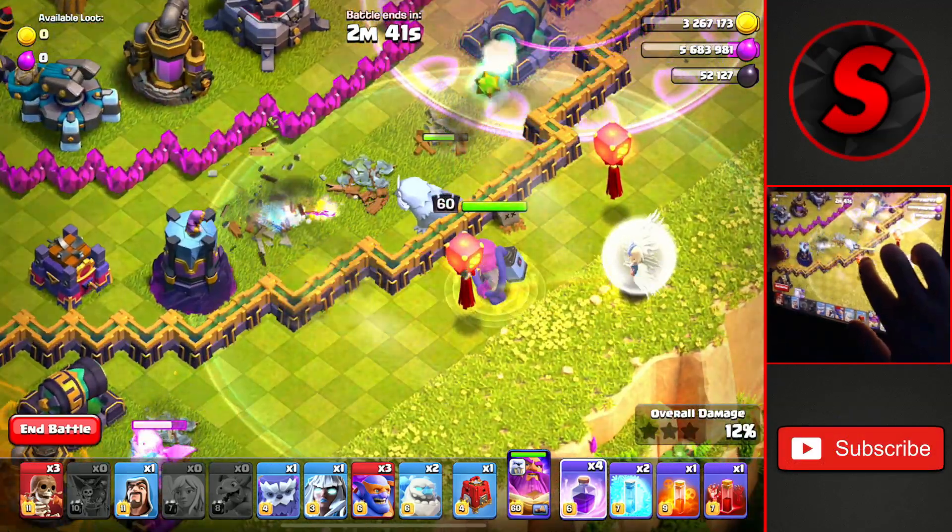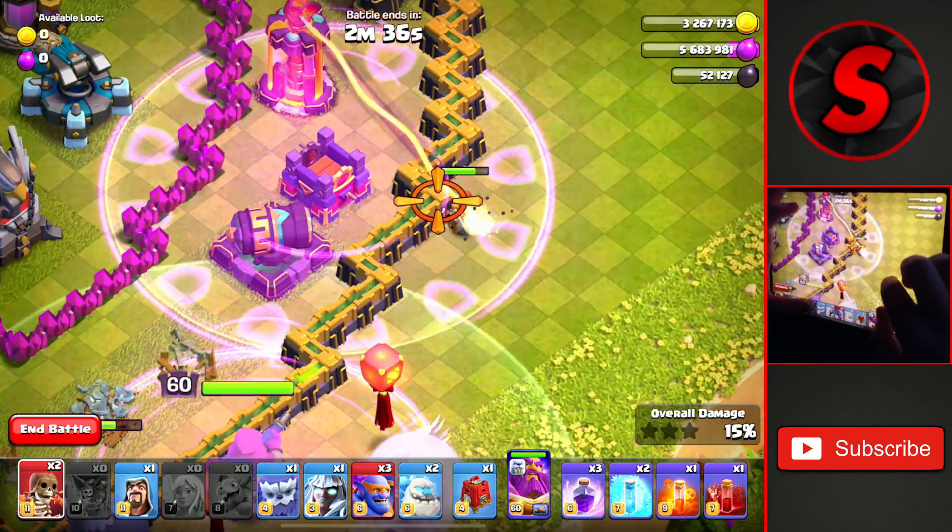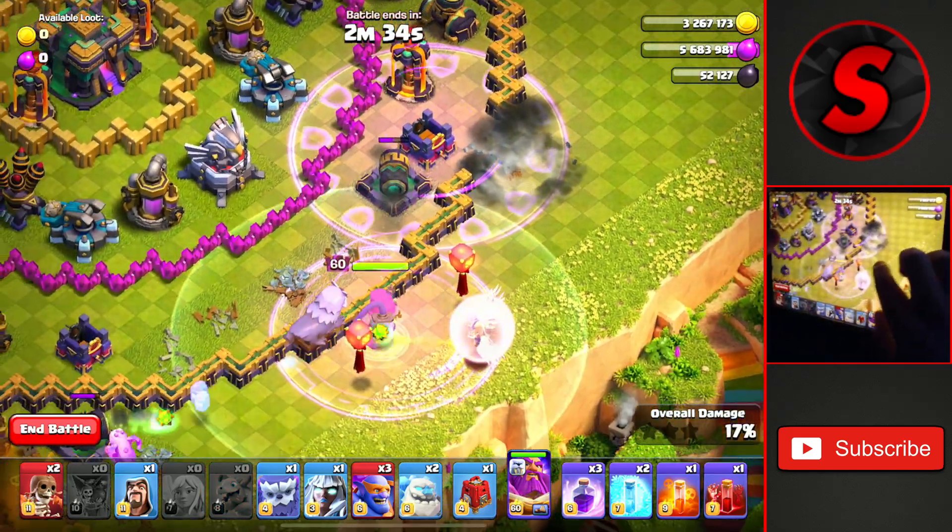Back over to the warden, we'll drop a raid spell for him here to take out a bunch of these defenses, and a wall break right about here to open up the compartment for our main push into the base.